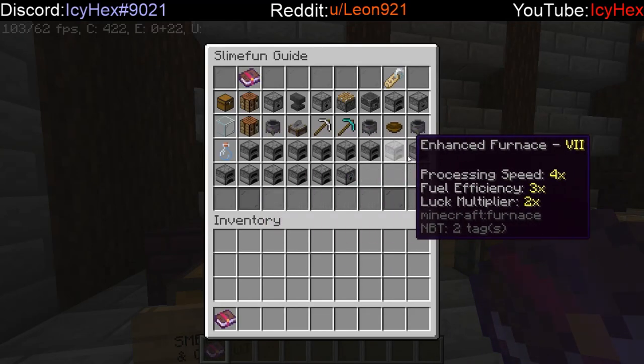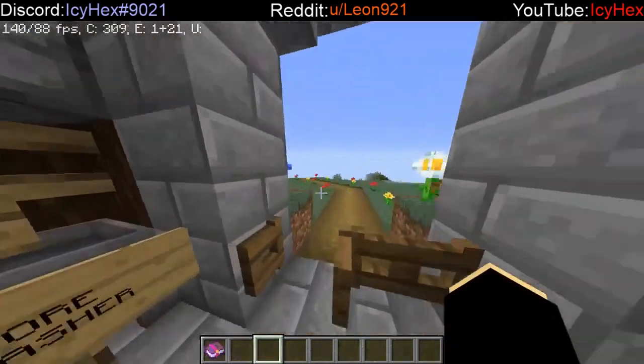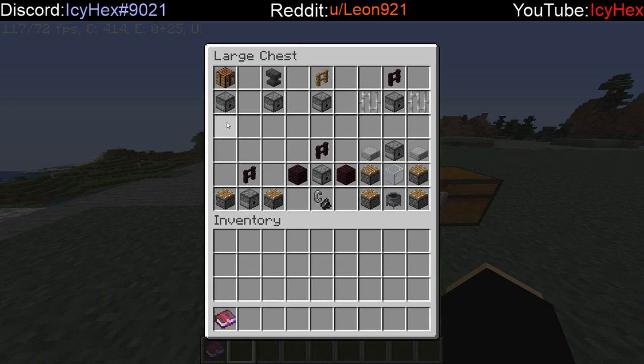I'm not going to be going over any of the enhanced furnaces or the block placer. As you can see in these chests, I have it laid out basically how you're going to build each and every one of these.